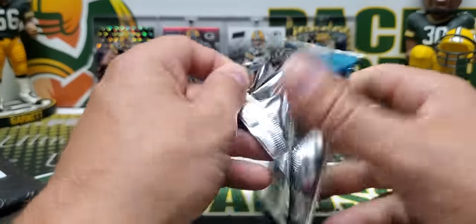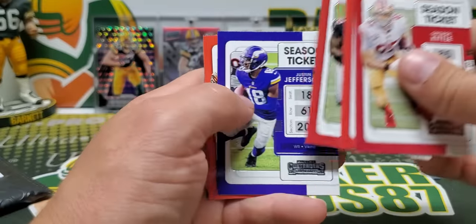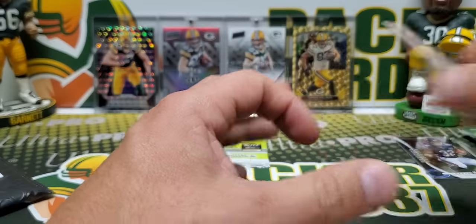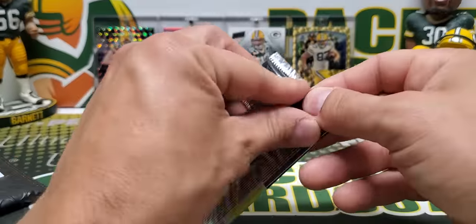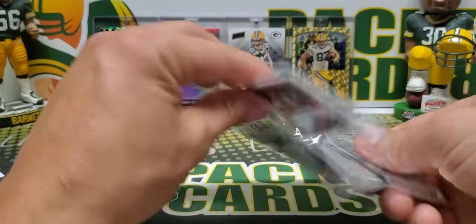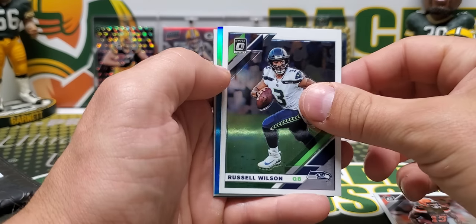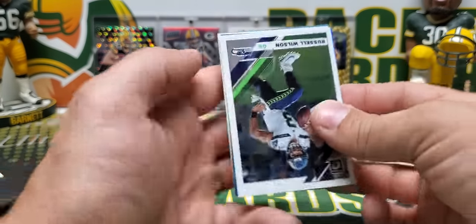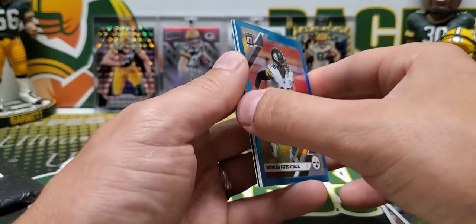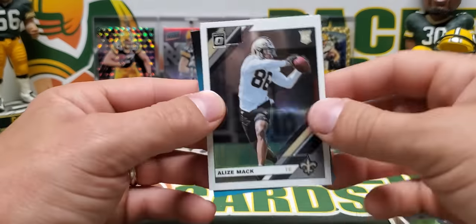2021 Contenders — no auto in this one. Favre Gladiators. More often than not you're not going to get an auto, but you know. Then 2019 Optic Hobby — Optic Hobby in 2019 was very good to me, so let's see if I can continue that. We got a blue Steeler — Big Ben? No, Minka Fitzpatrick. There's the Aqua, 113 out of 299. That was a MAC.